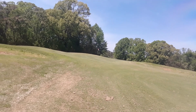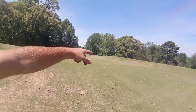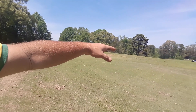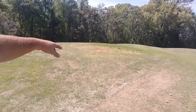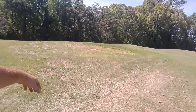We're going to extend this hole back — this will be one of our longer par-3s. We're going to eliminate the sand bunker on the right, lower the right-hand side, and make that all grass. The sand bunker on the left we're going to keep. The face on the back side is pretty good but you can't see it enough, so we're going to lower it right here so you can see a little bit more of the sand.